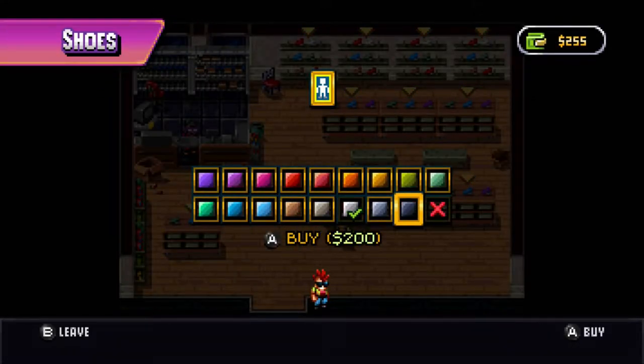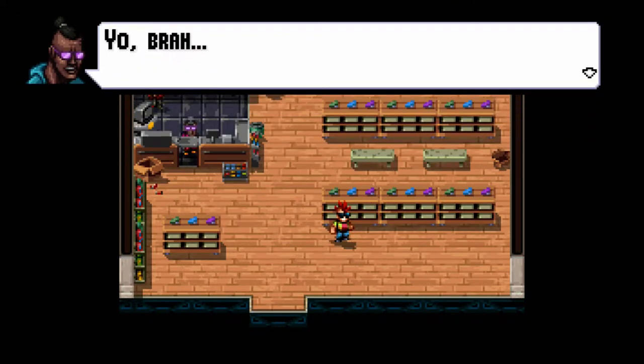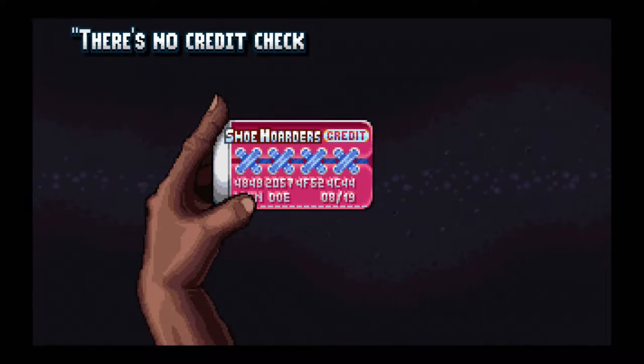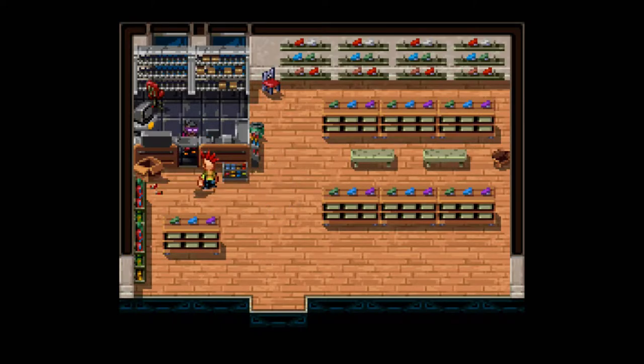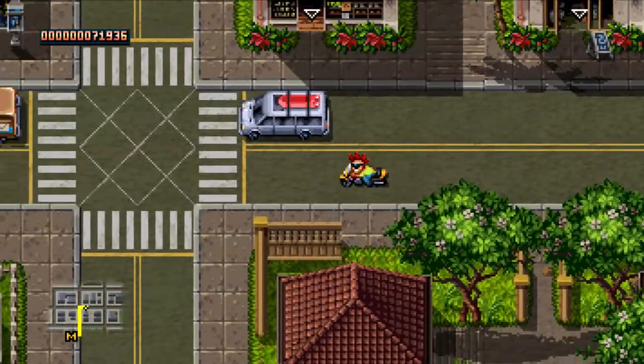I want the black ones. I'm a sneaker head now. She just used a selfie stick. Amazing. Shoe hoarder's credit. That's the real sneaker head credit card right there. What's the deal with sneaker heads, by the way? It's a shoe! It's a shoe you put on your foot. Some of them are good, but like—